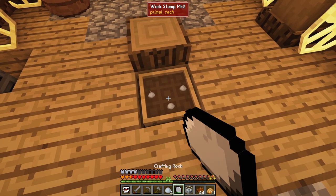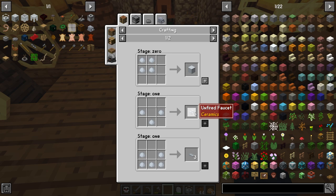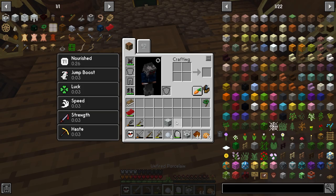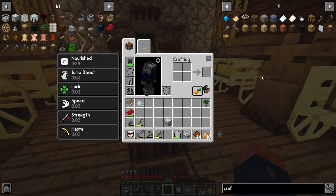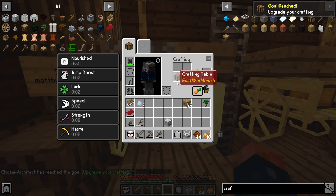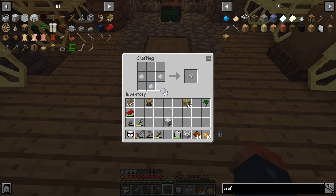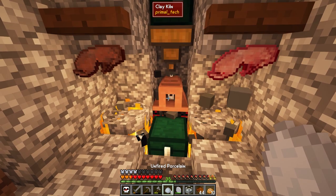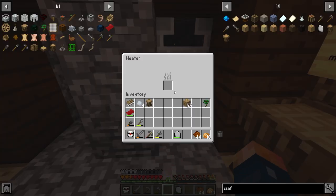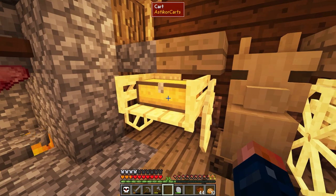Let's go ahead and get our porcelain smelter set up. This works a little bit differently — I want to make an unfired faucet, which requires unfired porcelain. I think at this point we have a crafting table, so we can bypass the work stump. We'll get that unfired faucet cooked up, then place the porcelain heater on the bottom and the porcelain melter on the top. This is going to receive the charcoal as fuel.